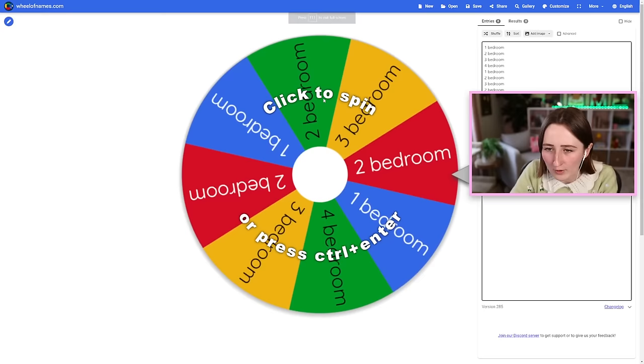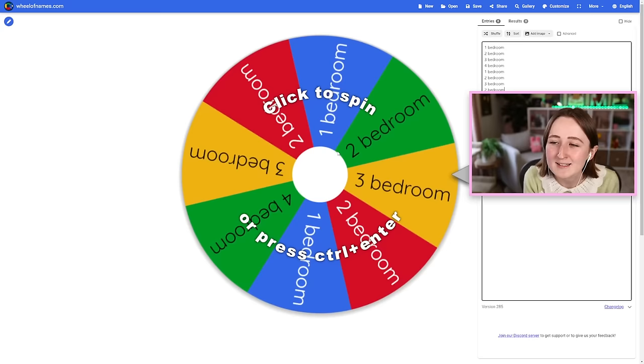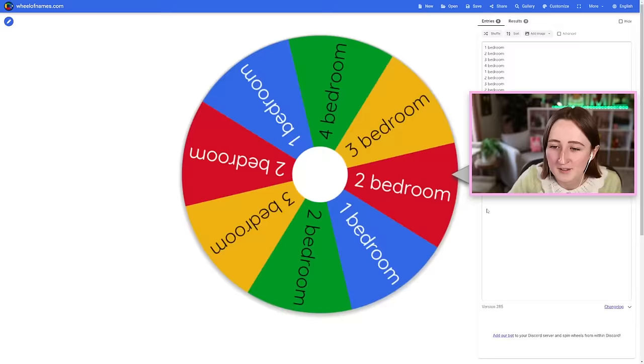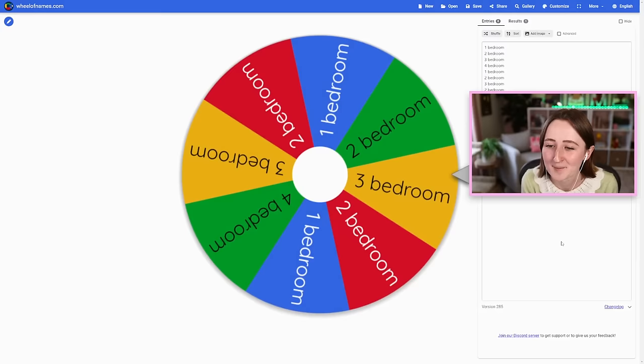I was hoping to do a starter home with this, so the other wheel I made was for how many bedrooms to include. I put duplicates on here because I wanted a slightly greater chance of getting two bedrooms than four bedrooms. Four bedrooms is only on there once, but two bedrooms is on there three times. I spin and it's gonna have to be three bedrooms. That's kind of big. So we're doing a three-bedroom starter home in Del Sol Valley.